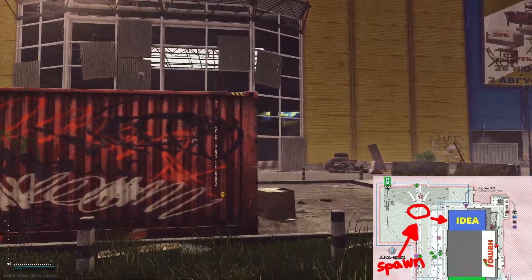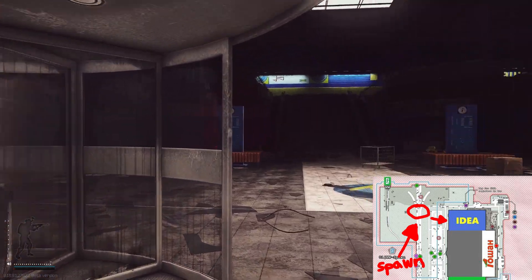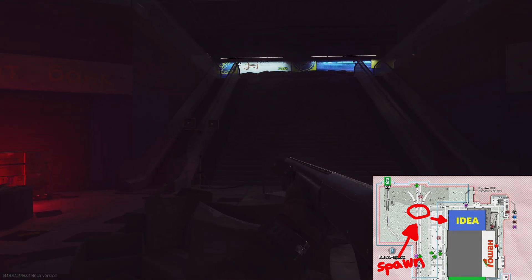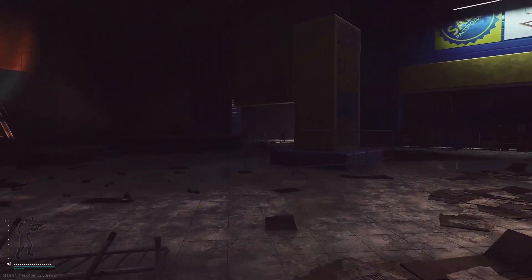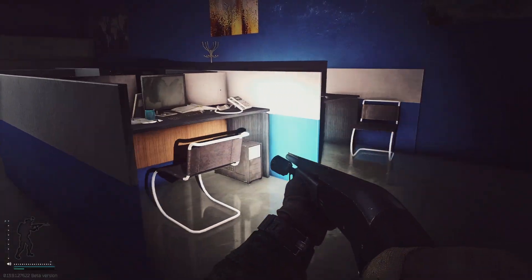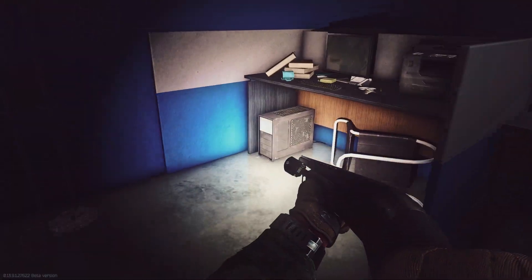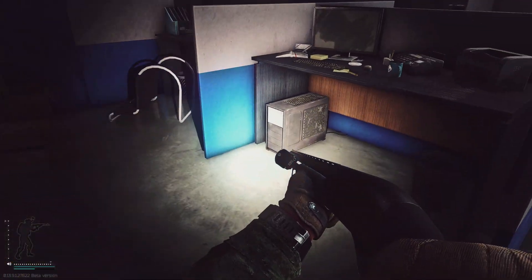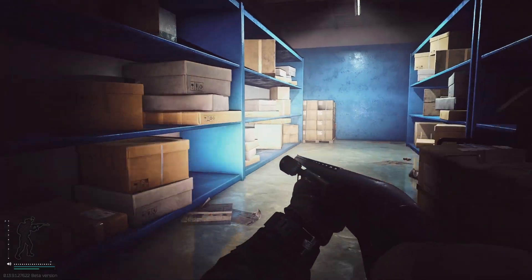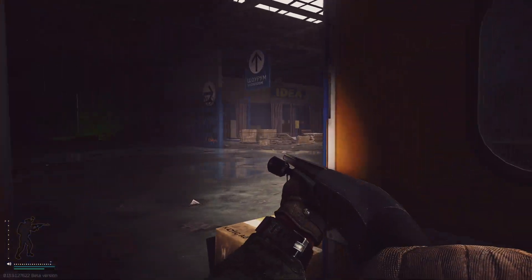As we come into the front of IDEA, we're going to come straight up these stairs. We're going to run right up this escalator and head directly over to the left. There's going to be a computer here, computer right there, computer here, and a computer right here — all of those are able to spawn flash drives. There are going to be tech spawns all along here that can also have a chance to spawn flash drives, although it's not very high.